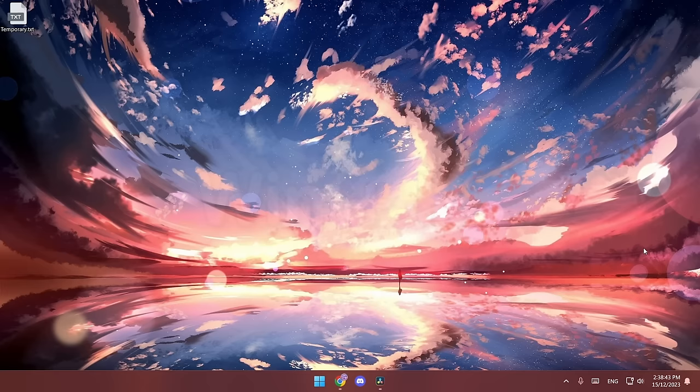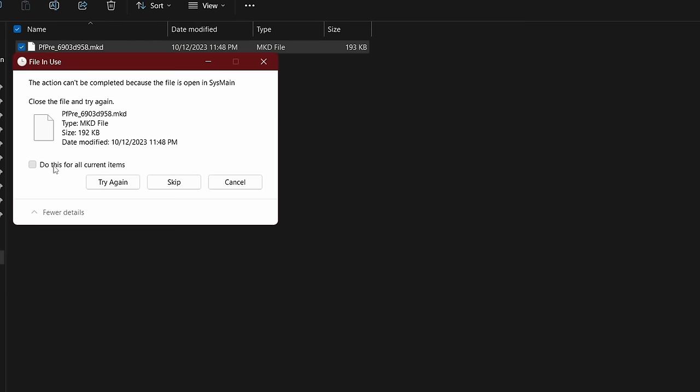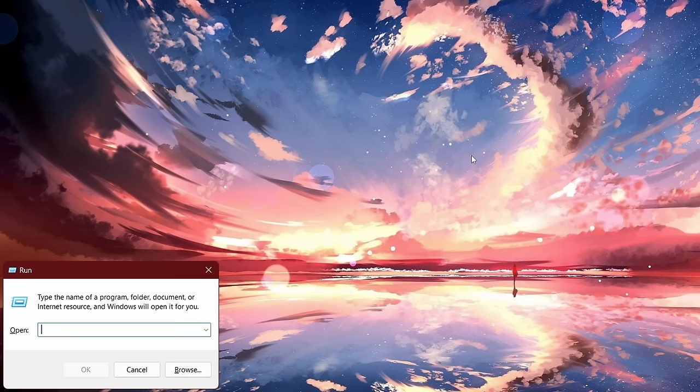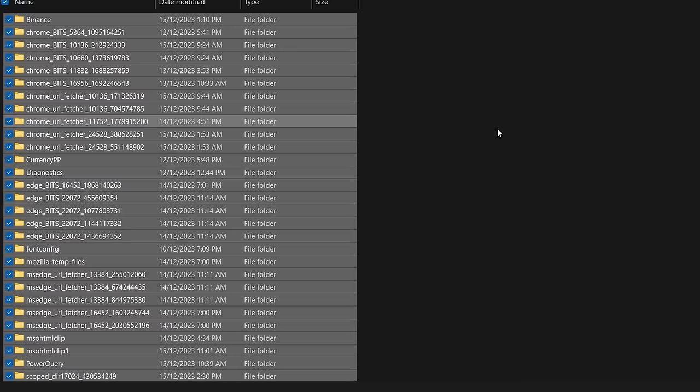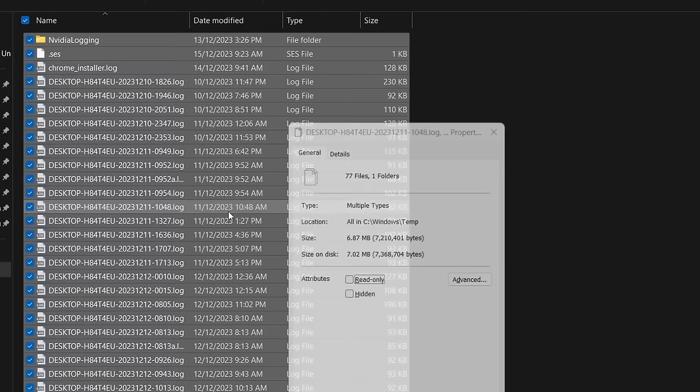Speaking of deleting, there are three more folders you can clean. Press Windows key + R and type prefetch — hit Ctrl+A, right-click, and delete all of it. If you see a pop-up saying to retry, skip, or cancel, tick 'Do this for all conflicts' and click Skip. Next type %temp% — same thing, delete everything inside. Then the third folder is temp — delete everything inside as well. Make sure to empty your recycle bin after this. Some people have like 30 GB worth of junk in here and deleting it definitely helps.